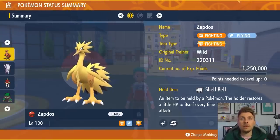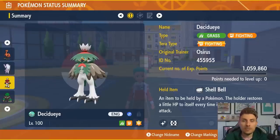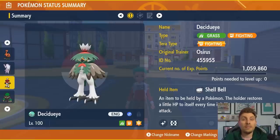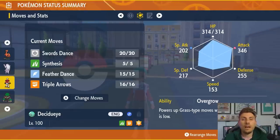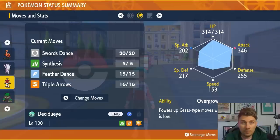The next new transfer Pokemon is Hisuian Decidueye. It has Grass and Fighting typing with the Fighting Tera type and Shell Bell as its item. The moveset is Swords Dance, Synthesis, Feather Dance, and Triple Arrows — its signature attack. The ability is Overgrow; you can use Scrappy but it won't make much difference here, so you don't need to waste an Ability Patch.